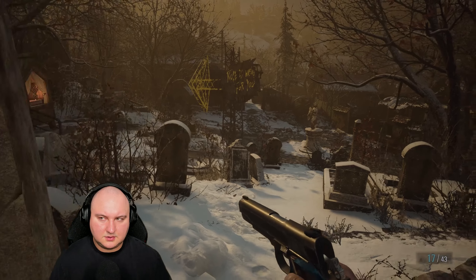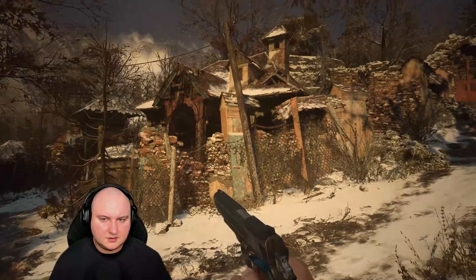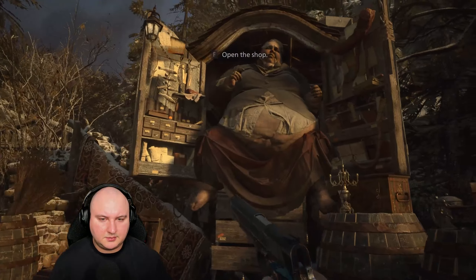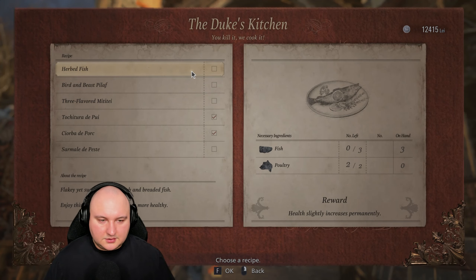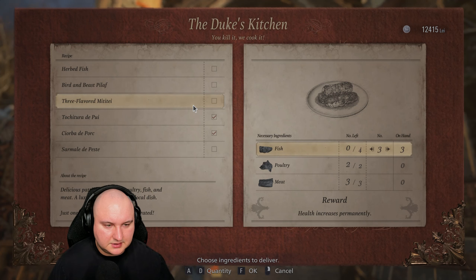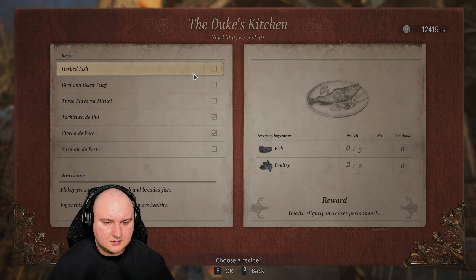Let's go back to Duke and load that up so we don't carry this around. Maybe we can upgrade ourselves more — I just want to be as prepared as possible. Where can you cook with three more fish? We don't have finest fish. Health increases permanently — yes please. Okay, we need one more fish for that.